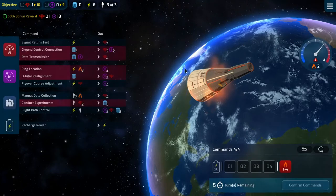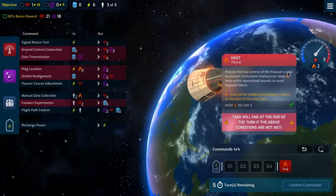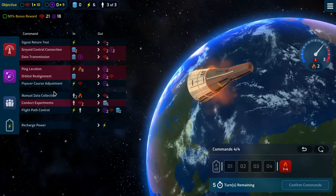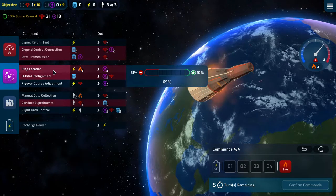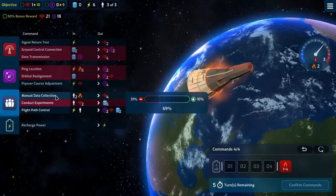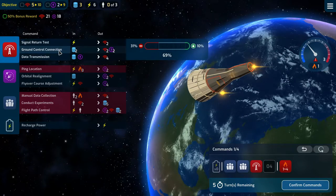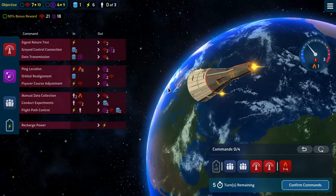We'll have heat to play with here — 1 to 4 heat per turn with a maximum of 3. We need 21 and 18. Jesus. We don't need data at all but it's quite useful.